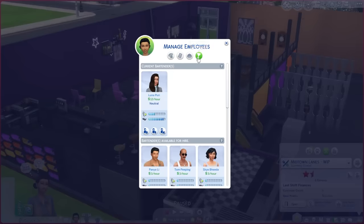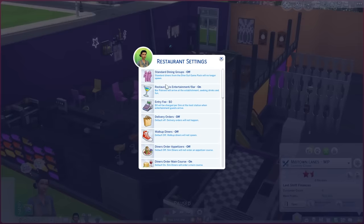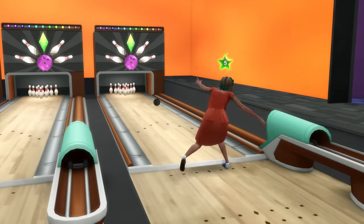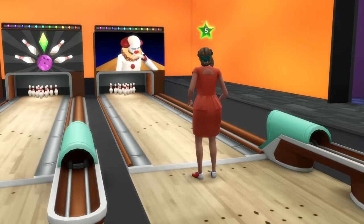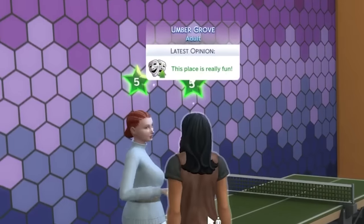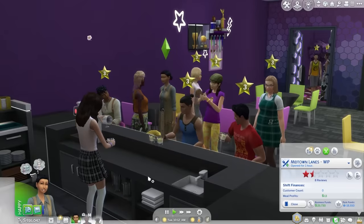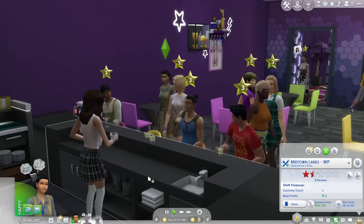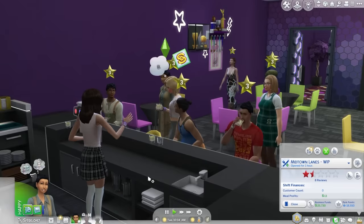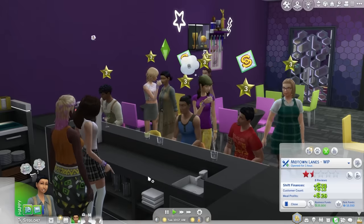When you turn on the restaurant is entertainment or bar setting, sims will come in expecting a good time. These sims prioritize fun objects and even rate your establishment based on how much fun they had. Having a mixologist on staff is a good idea, because you can get some extra profit from those guests ordering drinks. As your mixologist levels up, they'll unlock all the recipes and be able to serve a wider variety of tastes.